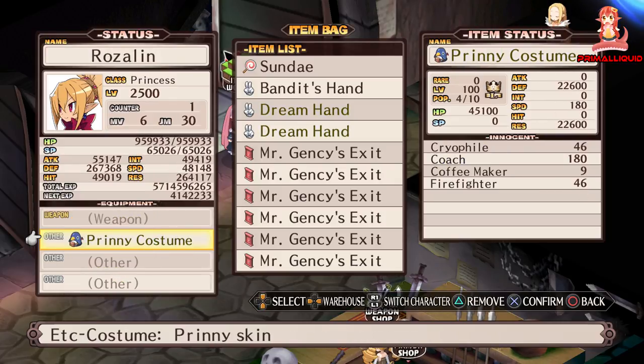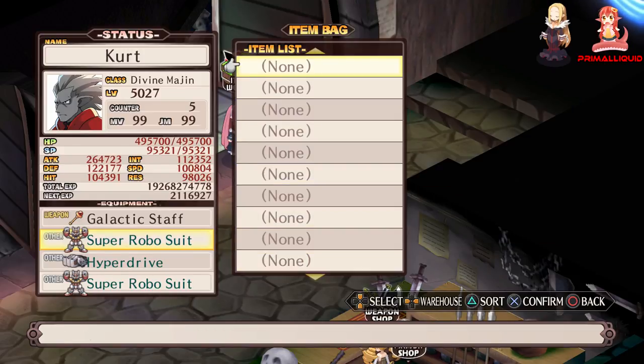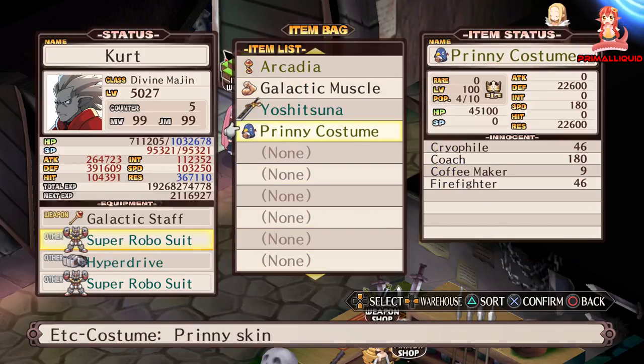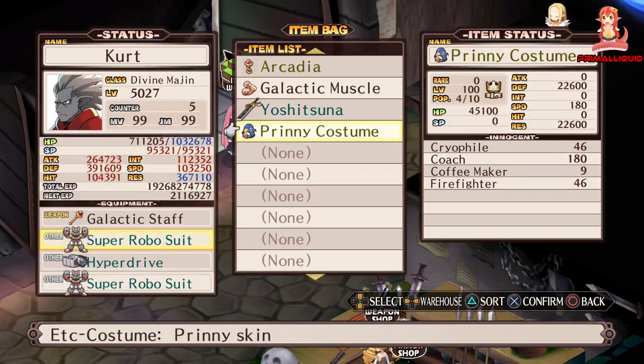When you compare it to the second best item — the Prinny Costume — you'll notice quite a large difference. The Prinny Costume automatically starts at level 100 so you don't have to level it, but it unfortunately only has defense, resistance, and hp. The hp and resistance are slightly higher, but it has less defense and you also can't go through the item world to get extra population levels, which means you are limited to a maximum of 12 population.